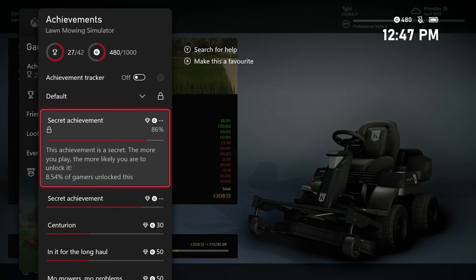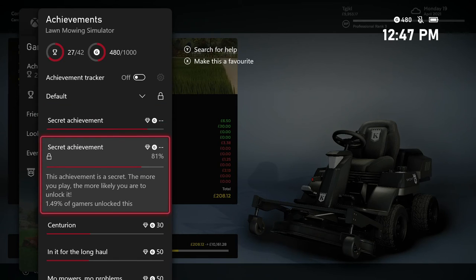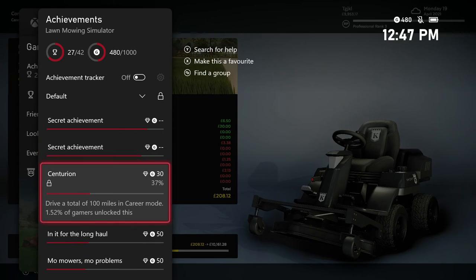This first one is for 250 ground check items, so we're almost there — probably at like 212, 213, somewhere around in there. We have the last three valuables that we have to get. I think they're all in the Tower Garden, or the Westwell Castle, but I'll have to double check that. We need to drive for a total of 100 miles.